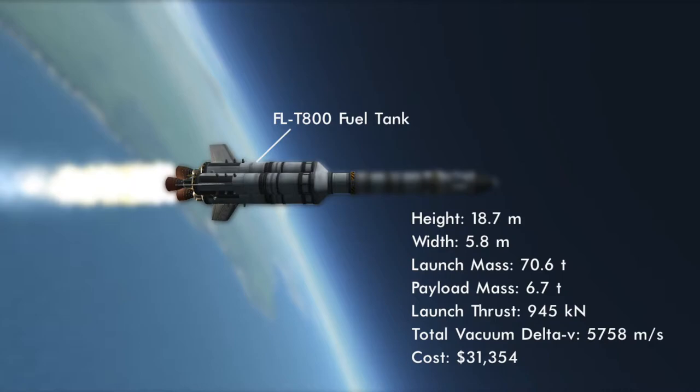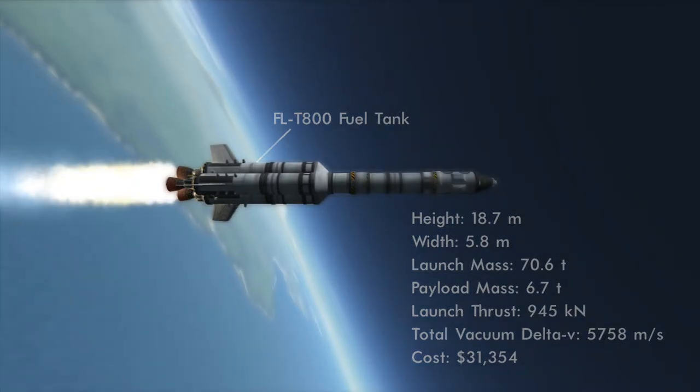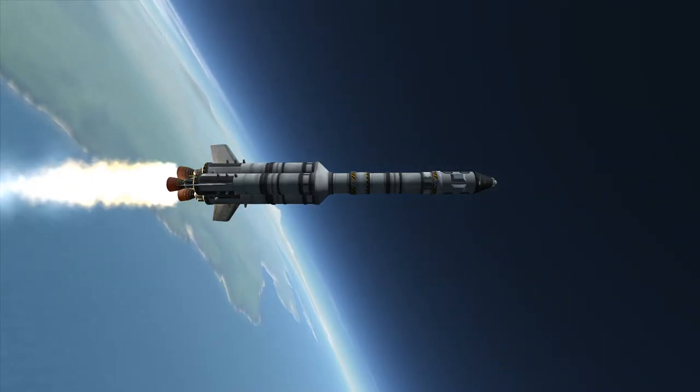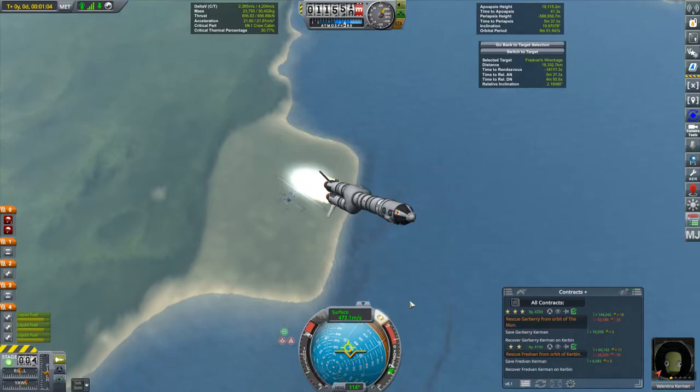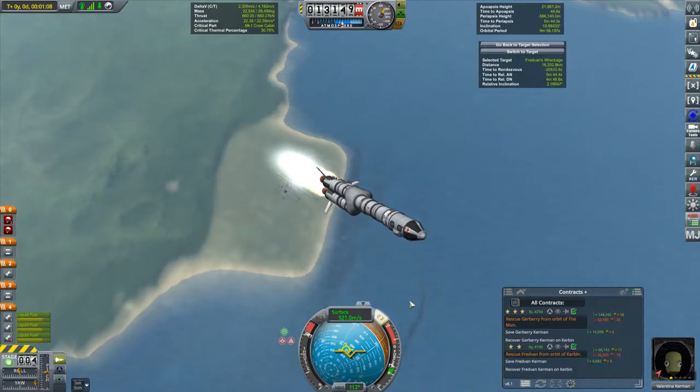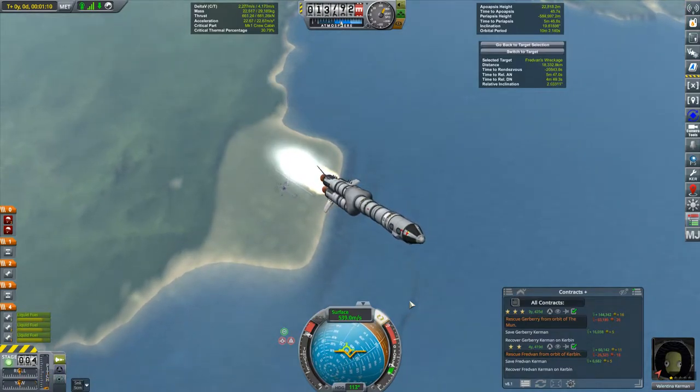Also featured is another new part, the FL-T800 fuel tank. This tank is the largest of the 1.25 meter tanks, which means I'm getting close to a final standard lifter design. This will allow me to design a couple of standard 1.25 meter lifters that I can just keep reusing over and over again for my smaller payloads, saving me time in the VAB. I would consider this my 1.25 meter heavy lifter. The only part I would still like to add is a set of 1.25 meter reaction wheels, but I've yet to unlock them.